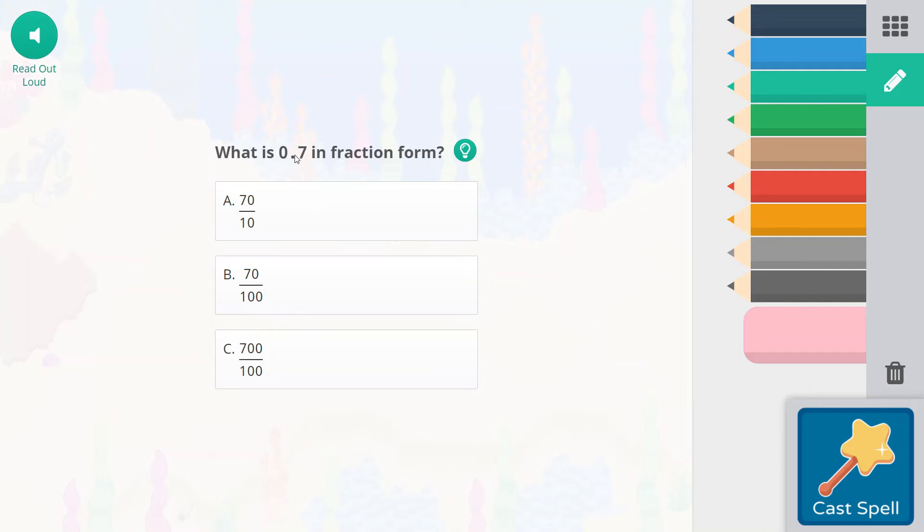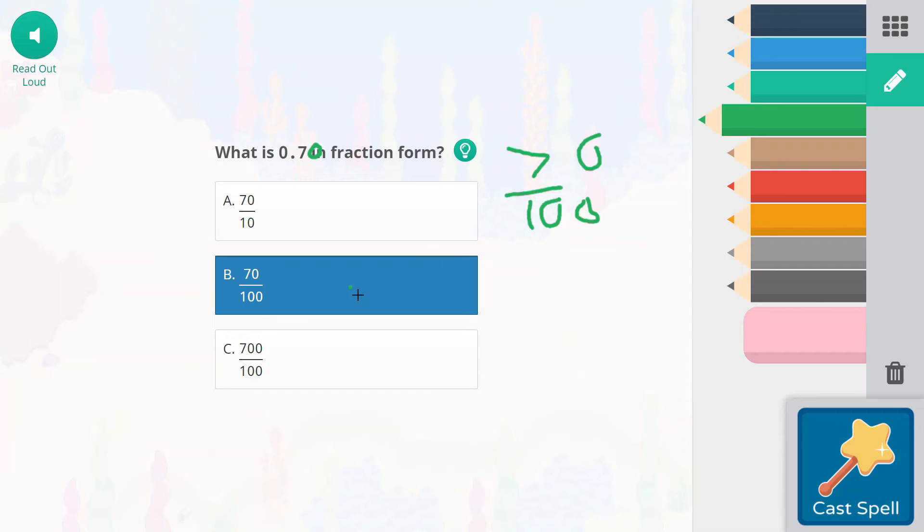Seven-tenths in fraction form is going to be the same thing. So seven-tenths we would write like this, but 70 hundredths is the same thing as seven-tenths. If we put a zero here, it can be there or not — it doesn't matter. The answer is going to be B. Cast our spell — this would be the number seven, and this would also be the number seven.